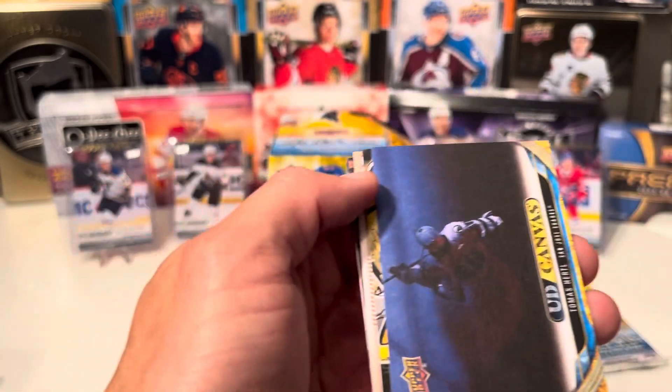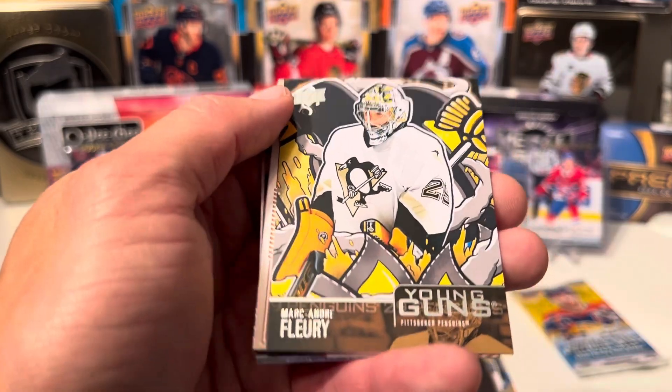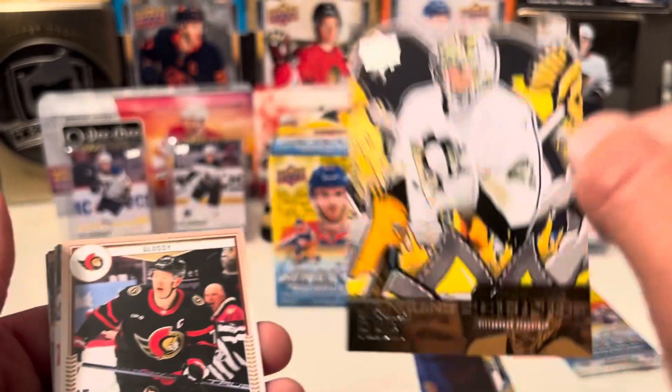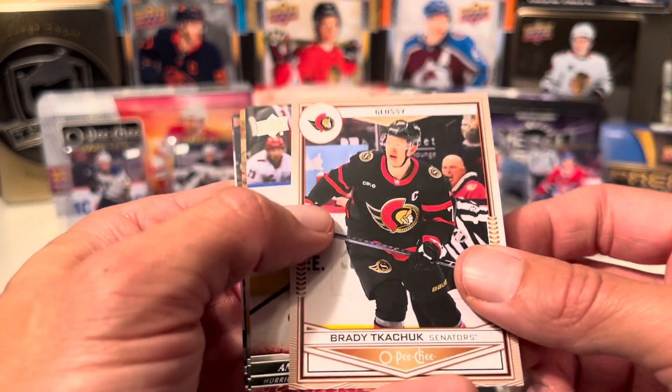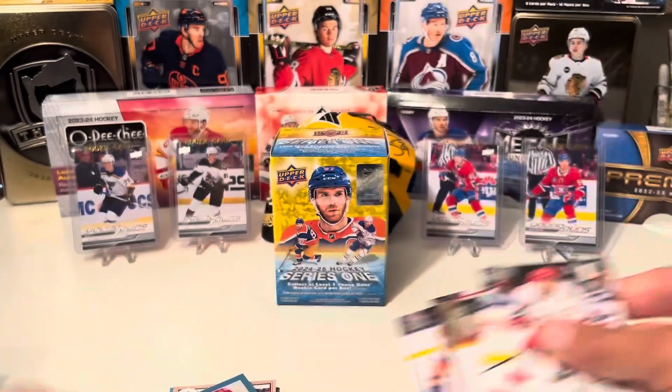We have a Canvas of Thomas Hertl. And we have Marc-Andre Fleury on the Young Guns Renewed — one of the ones I wanted. That's awesome! I still need his actual Young Gun, which would be fantastic to own — it's on my want list. And we have a Glossy O-Pee-Chee of Brady Tkachuk, and more base.